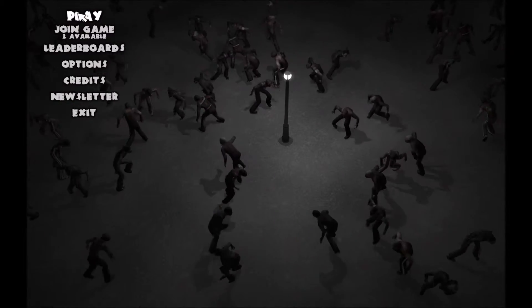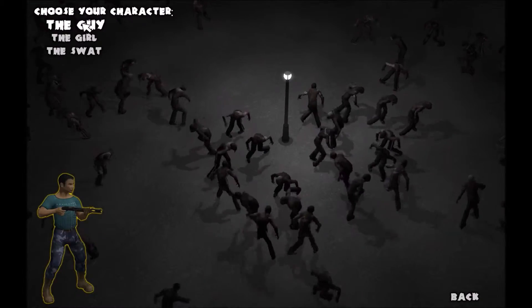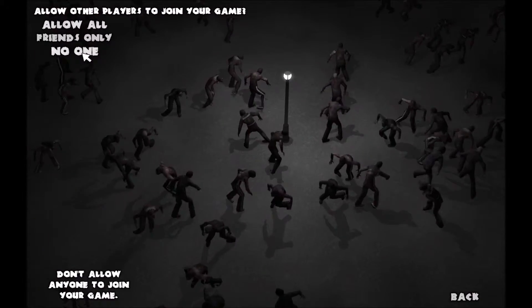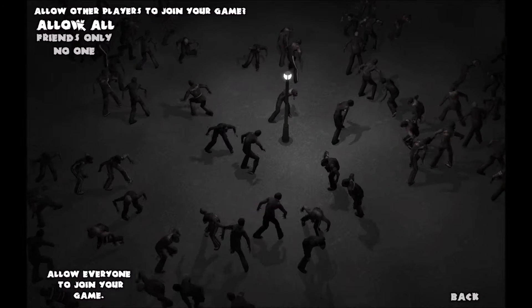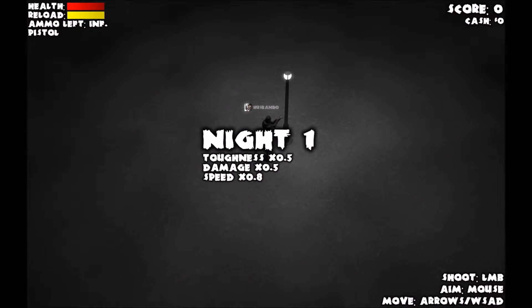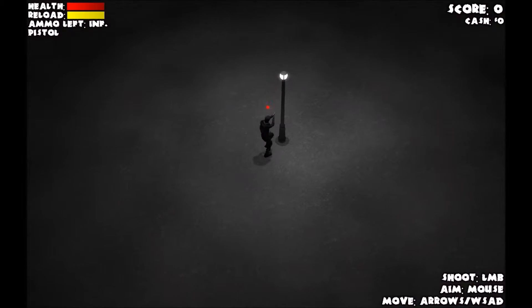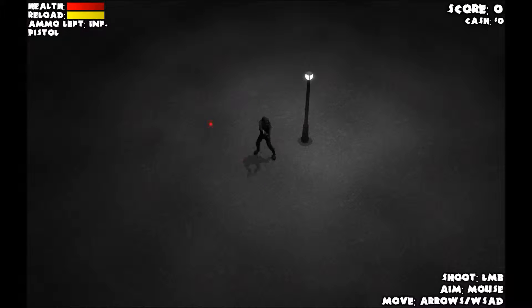Let's jump right into it. We're going to do Defense, which is the standard mode, and we always pick the SWAT because he would know how to handle himself the best. It is a top down as you can see. You aim with the mouse, you move with WASD — pretty fun, nice little control system, it feels pretty fluid.